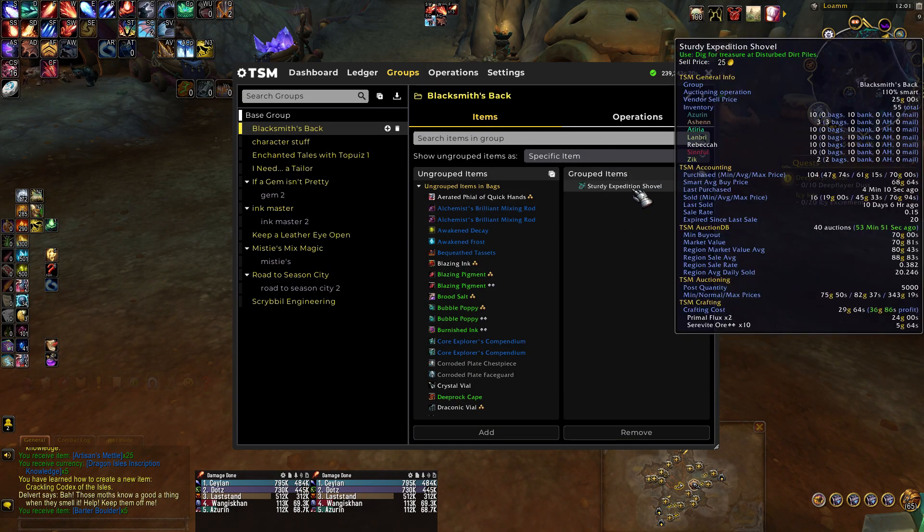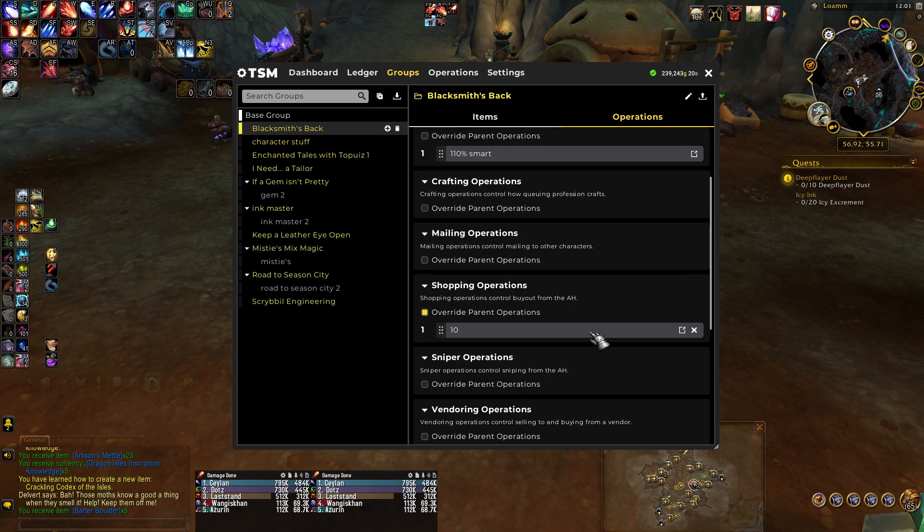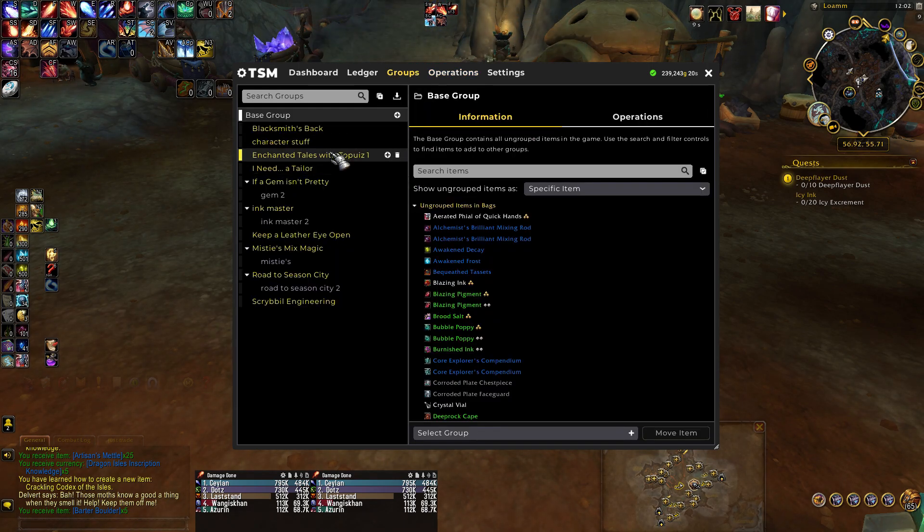I'm going to show you how I set it up. I have the names of all the quests that they offer, and then this is the number that it's going to buy — because this particular quest needs 10 shovels. These put the maximum restock quantity there. If you wanted to sell them, you could change that to a higher number, like 100, and then when that quest is active, you would sell them because they're up at a higher price.